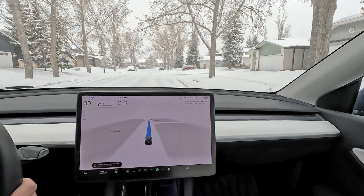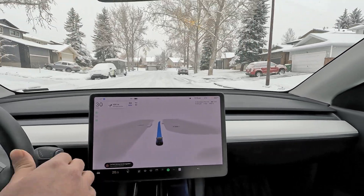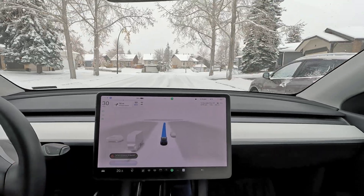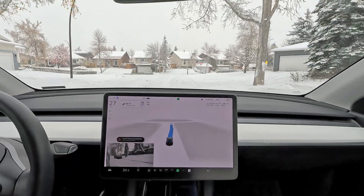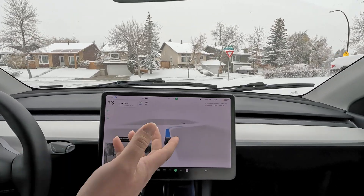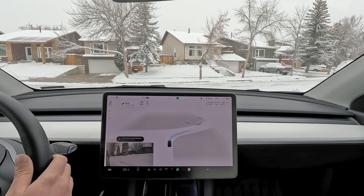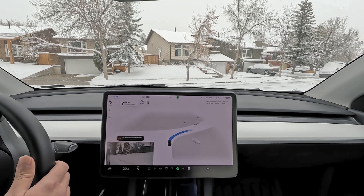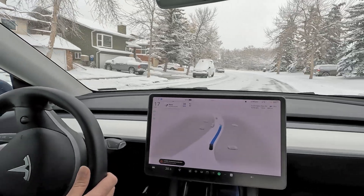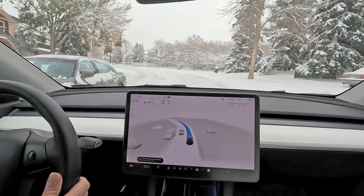I really like having the current speed limit lowered because then you can aggressively reduce your speed at any point. So instead of doing 30 on a 40 km/h road, you'll be doing 20 — half the speed limit — which is much better for driving with FSD on snow. See how it deals with this oncoming car coming over here — that's pretty good.